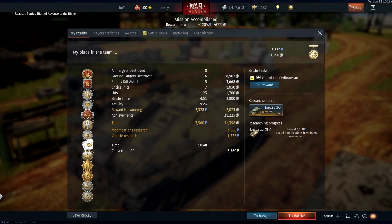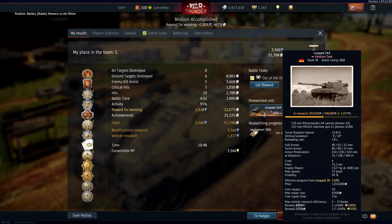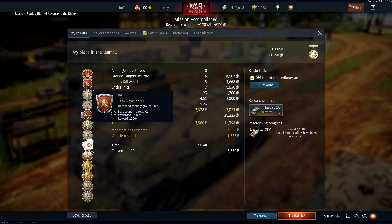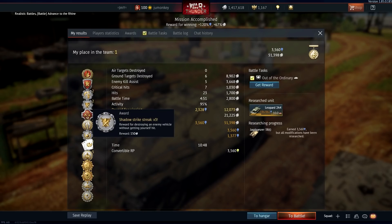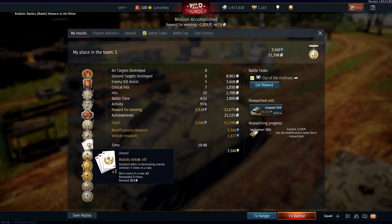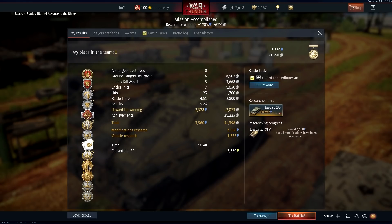Here we are at the results screen. First place on the team and it's a win! Up out of bottom tier. What do we get? A bit more research towards the Leopard 2A4 - another 1,300 points. 31,000 Silver Lions. 6 kills, 5 assists, 7 criticals and 23 hits in total. The awards: First Strike, Territorial times 2, Avenger times 2, Centurion times 3, Double Strike times 2, One Shot, Professional times 6, Second Time for the Best, Assist Trick times 5. Also Adamant, Survivor, Wingman, and Heavy Metal Fury - my favourites. Excellent. Top of the team.